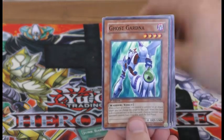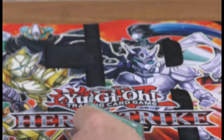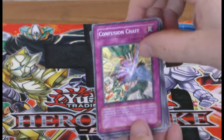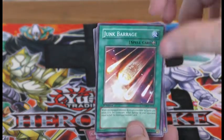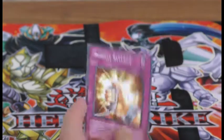Junk Barrage, Ghost Gardener, Battle Mania, a Carbo Booster and a Domino Effect. The only big one I haven't got here — there's a couple. Got three packs to go on this side for Medi-K. Confusion Chaff, Junk Barrage, Urgent Tuning, Synchro Strike and Remote Revenge.